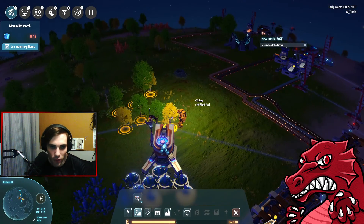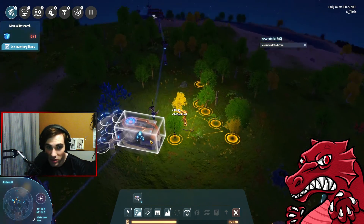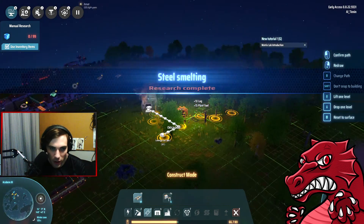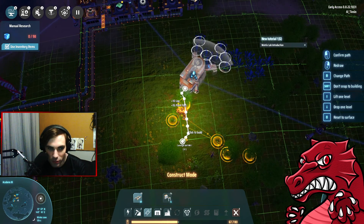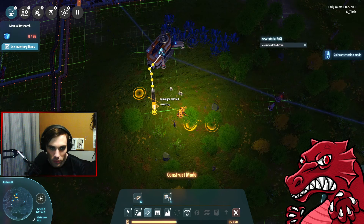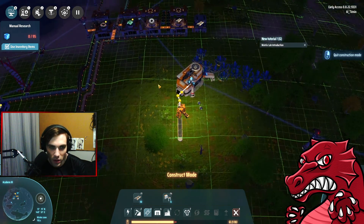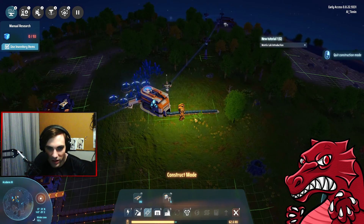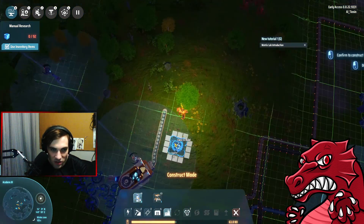I'm going to show you why we're collecting all of those later - this is going to be useful when we get to the yellow research. There's a reason for it. So now we can start setting up steel production. We need at least 300 belts, and then we need to set up this stuff from there onwards.